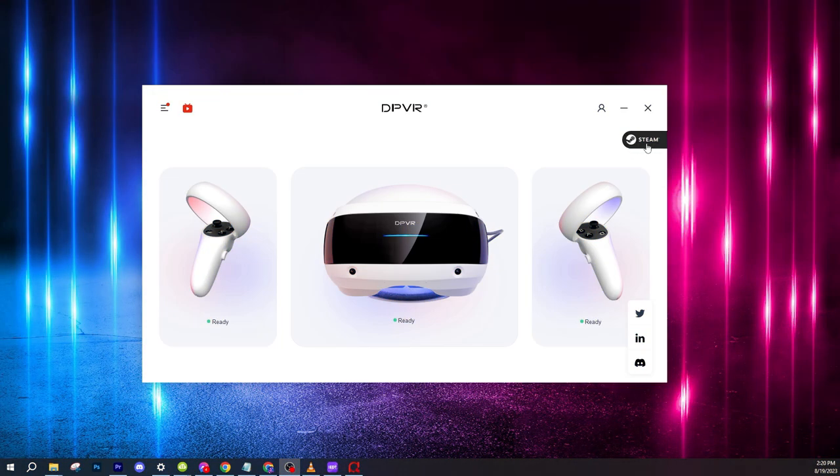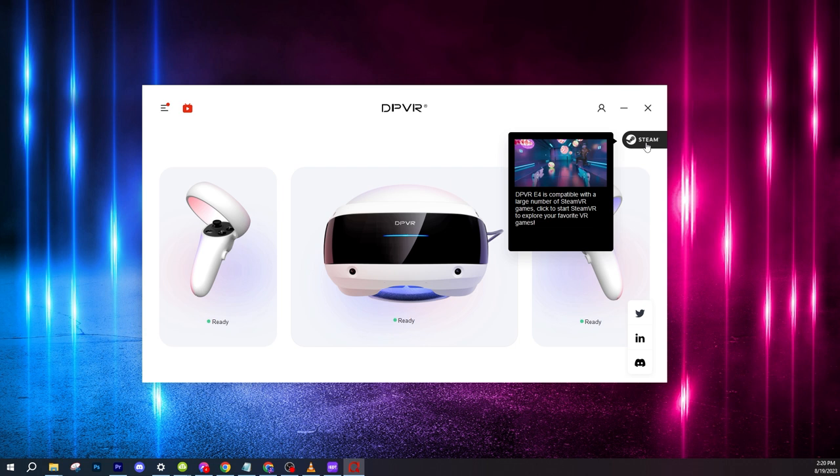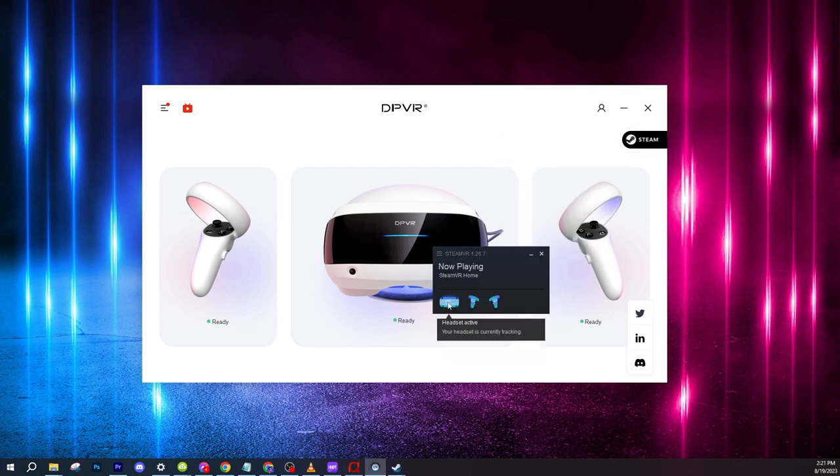From now until August 23rd, stack up those discounts and get this headset for the lowest price ever. I really don't think they'll be doing this big of a discount again anytime soon. Back to the unique features of the E4 — we still have a couple more. It's super easy to run SteamVR games: you simply click on the Steam button and everything is up and running.